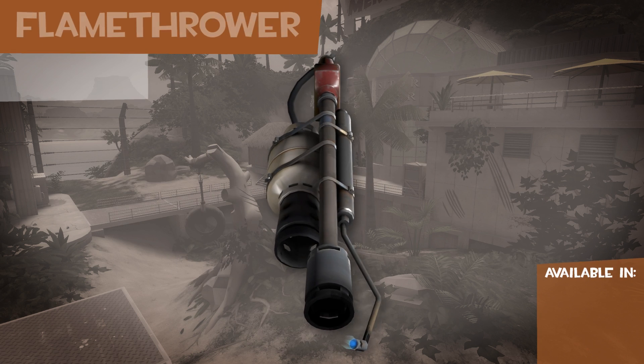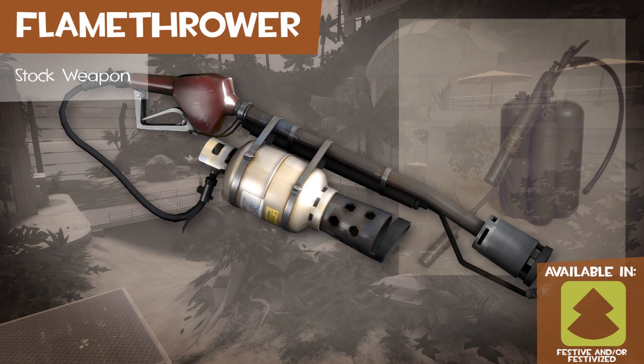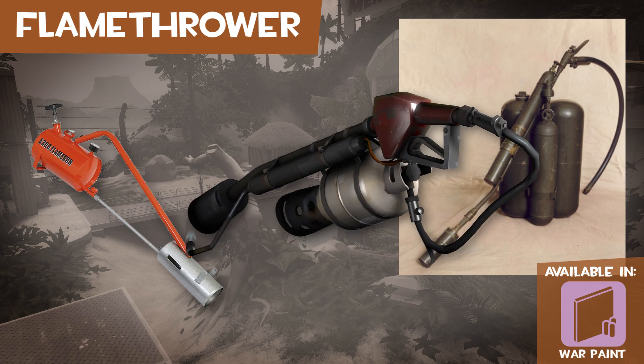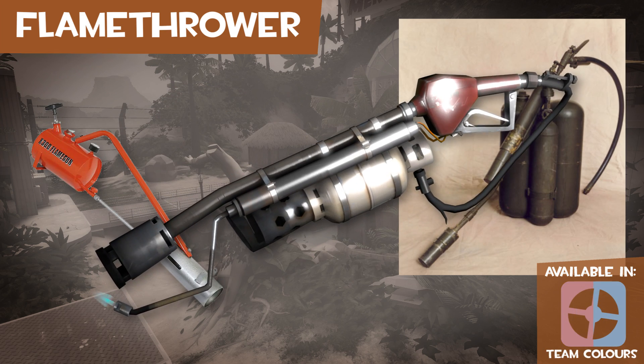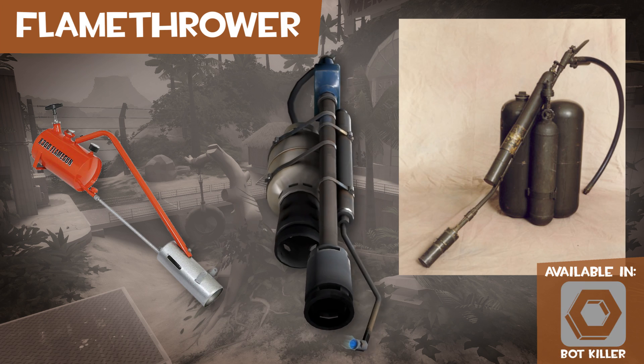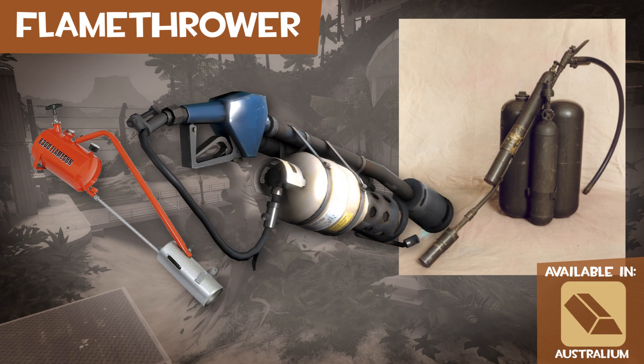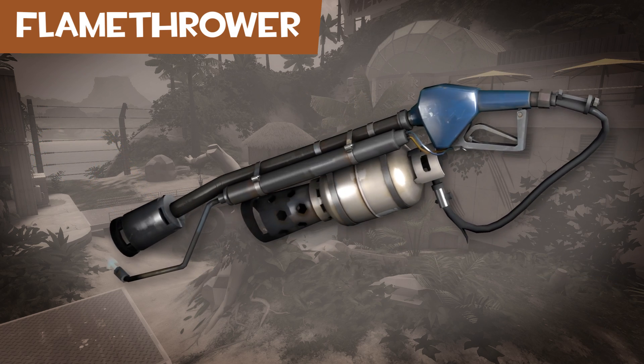Most of the Pyro's flamethrowers are partly based off an M1 flamethrower and a weed burner. I'm more leaning towards the flamethrower being a modified weed burner due to the layout of the weapon and what appears to be some kind of gas rather than napalm or a similar flammable liquid.